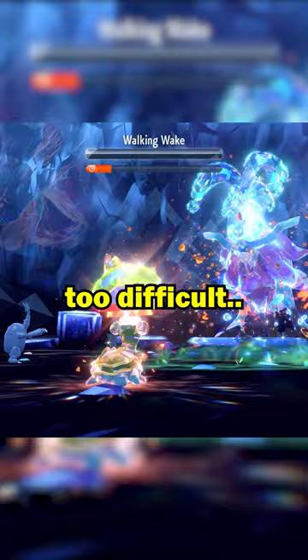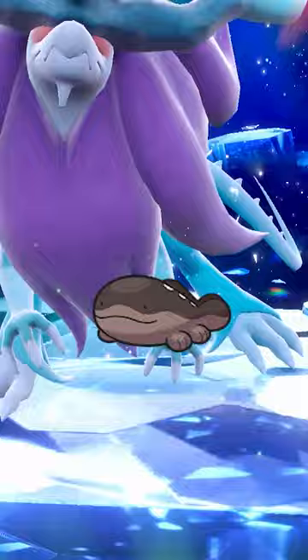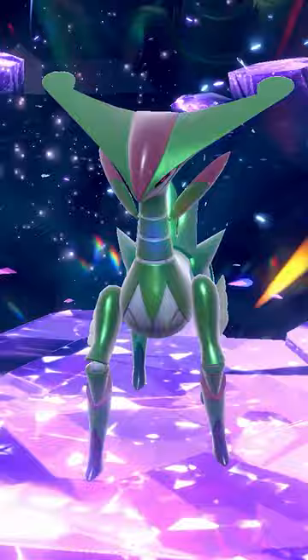Now these raids aren't too difficult, but for an easier time, I'd suggest using a Gastrodon with the Storm Drain ability, or a Quadsire with the Water Absorb ability. And for Iron Leaves, you could use a King Gambit, Skeledirge, or even that special Zoroark if you've pre-purchased the DLC.